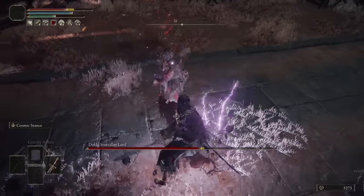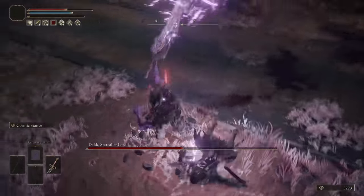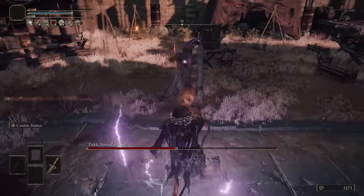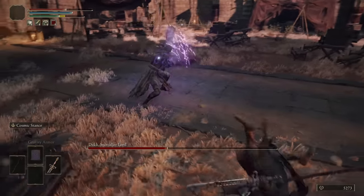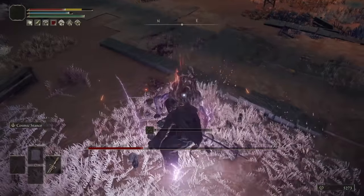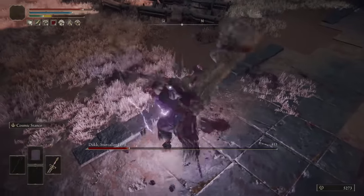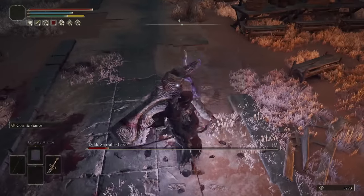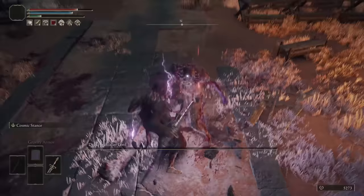This is such a funny interaction. Oh, we got the dodge off! He's buffed — I'm kind of worried. He's at half. I'm out — let me re-buff myself. Back into it. I can't believe this is working so well. It makes sense but it's still so funny — can't move me. Go for a heavy attack, bonk. We're getting nice and close. He went for the buff — that was his last mistake. Let's finish him.